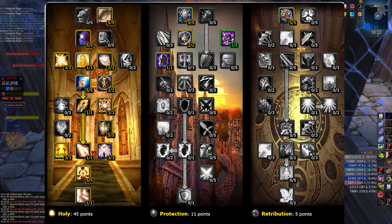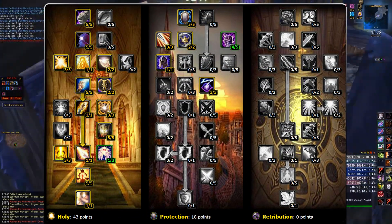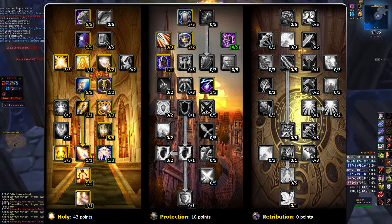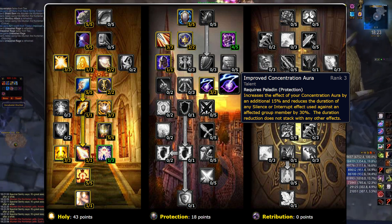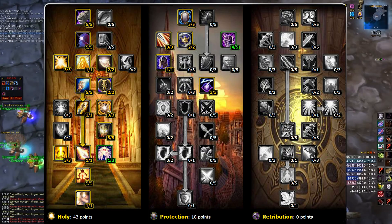There is one more build to talk about, and that's Improved Concentration Aura. In this build, you take the 41 mandatory Holy Talents plus 2 additional free points, and the rest goes in Protection. The purpose of this build is to get the Improved Concentration Aura talent, which grants your Concentration Aura an additional benefit — anyone affected by your Concentration Aura has a 30% reduction to the duration of silence and interrupt effects, and its benefit can't really be overstated in certain encounters.